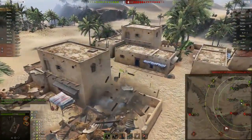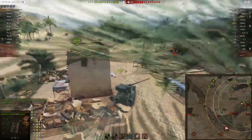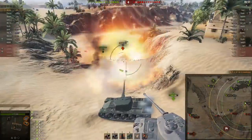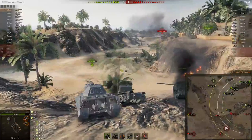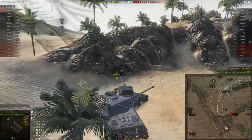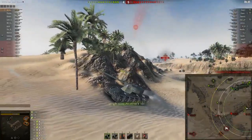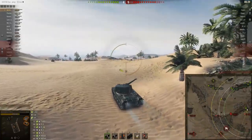He's looking for more shots onto the IS-3 with a Patriot being annoying over on the seven line. He decides to kill this IS-3 first since it needs to be removed from the game. He takes his time and puts one into the lower plate - nice shot. But then a Tiger II teammate starts pushing into him for some reason. What in the world are you doing, Tiger? He's got to get out of the crossfire!